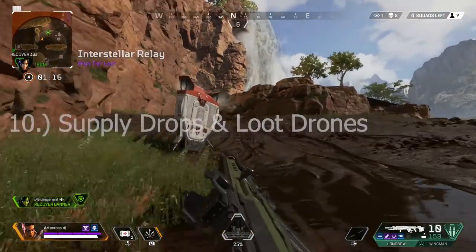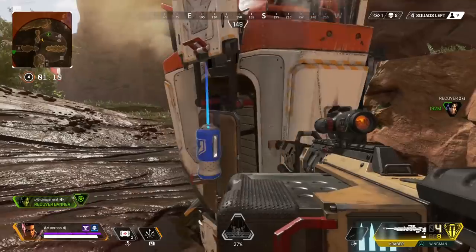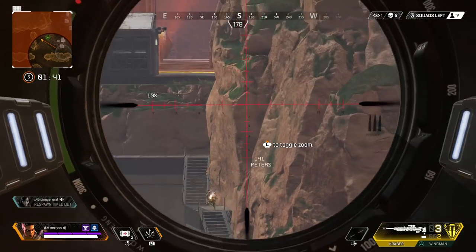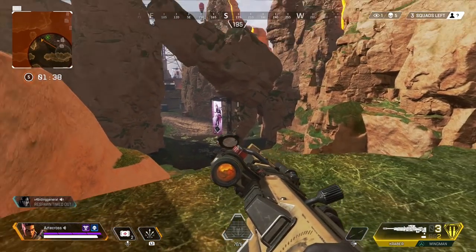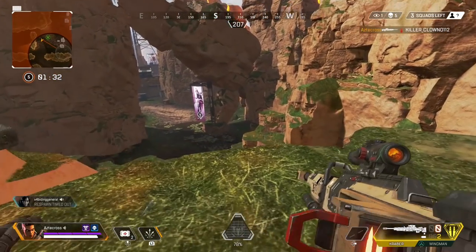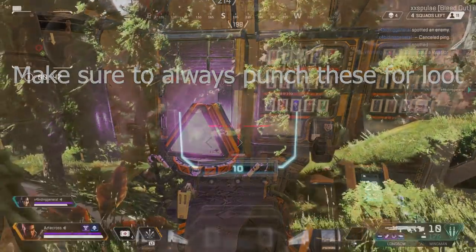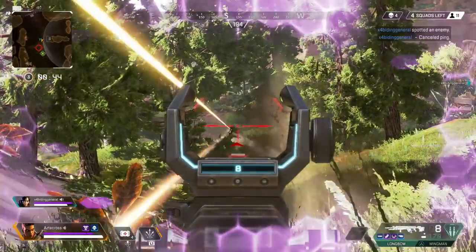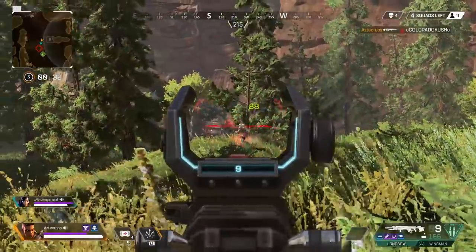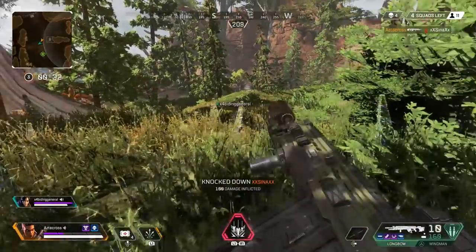Tip number ten: loot those drop crates that come out of the sky. Even if it's a little out of your way, there's a good chance it has one of those gold weapons, which are so deadly. I've only played with two of them: the Mastiff shotgun, which was super deadly and pretty much kills any enemy in one shot, and the Kraber, a 50-cal sniper that is absolutely nasty. The Kraber has been rarer for me than the Mastiff. As far as I know these are the only two gold weapons in the game right now — you can't mod them, they come fully stocked with limited ammo, so save them for the endgame.